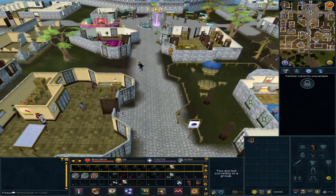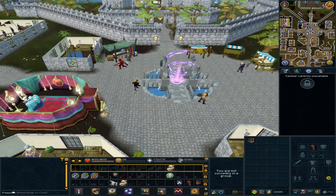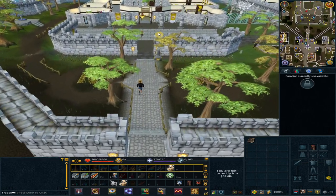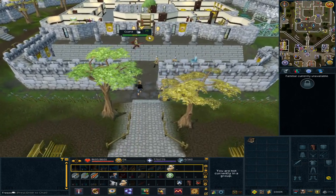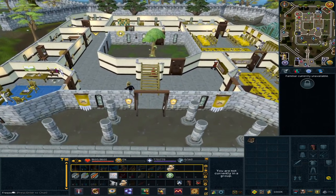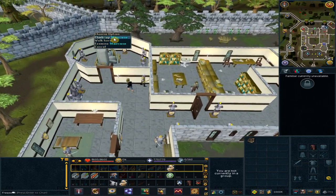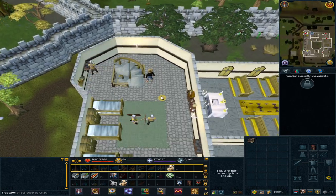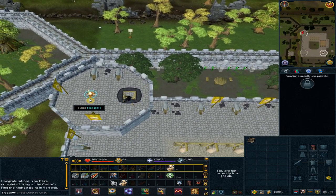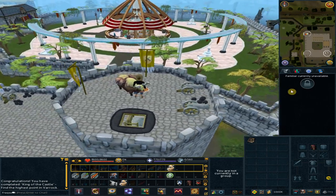Go to the north-western corner and climb up the stairs all the way to the top. Click on the fox belt. You will get an animation on every item, so be prepared to wait each time.